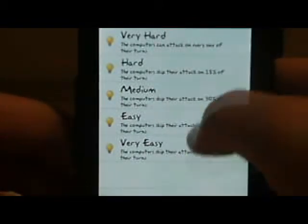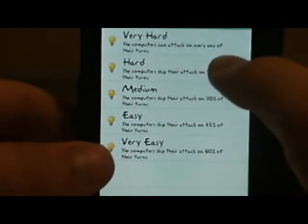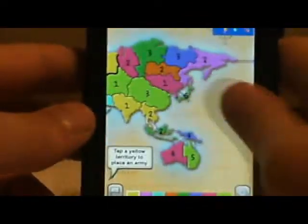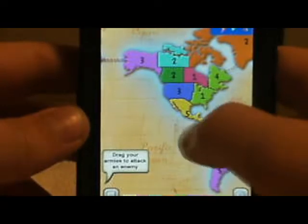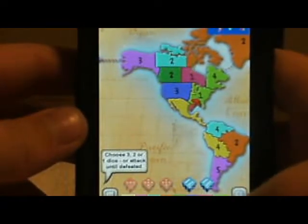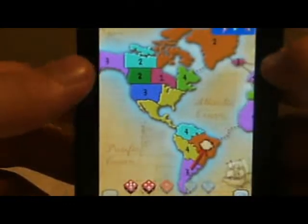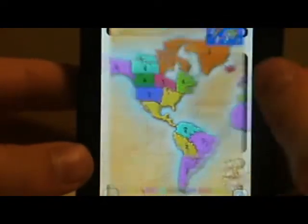You can set difficulty to very easy, easy, medium — which is a bigger step up than easy — hard, which is actually hard, and very hard, which is impossible for me. You can set card bonus, territory startup, and dice options like random dice or no dice. Hit play and here's your map. To attack, you drag to a country you'd like to attack, and hopefully you kill them. You get a card at the end of the turn if you conquered a country. This app is $1.99 — I really recommend getting it.